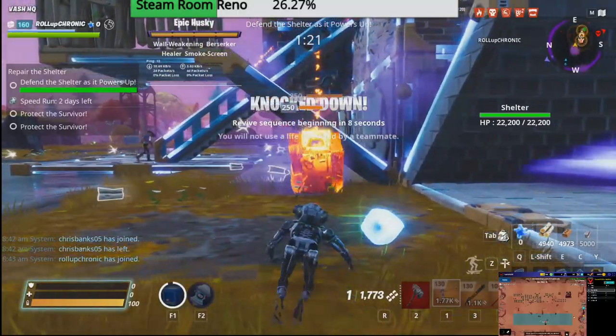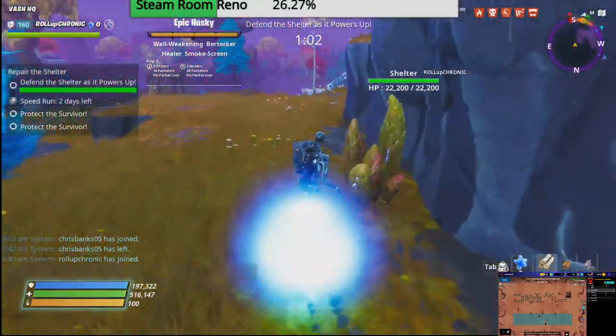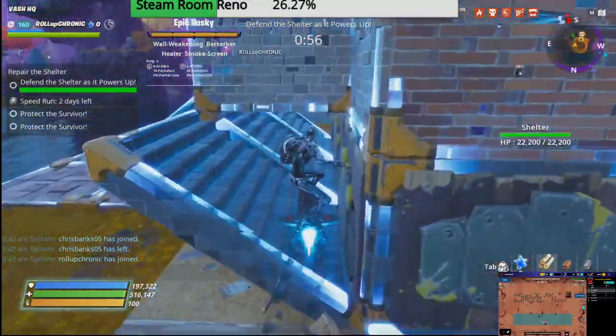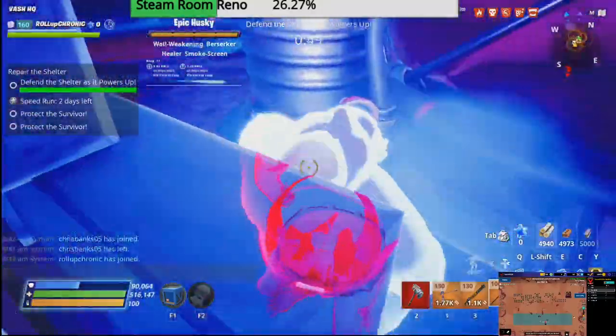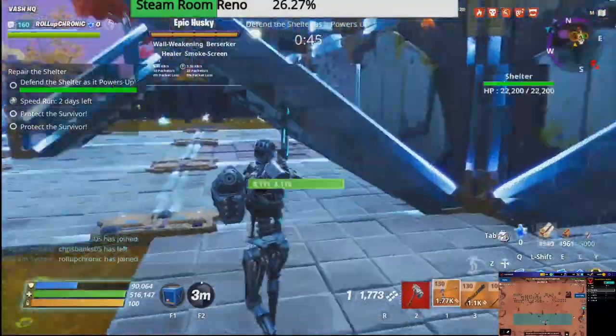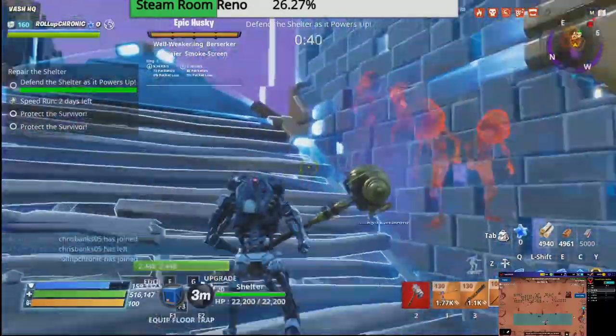Enemies are walking right up the ramps somehow. What we need to do is get over to the miniboss and drop a slow field on him, and then just stall out the last minute. I'm obviously not gonna be able to kill him with a constructor, but we can go like this. Repair his wall, throw down a slow — that should disable him completely.